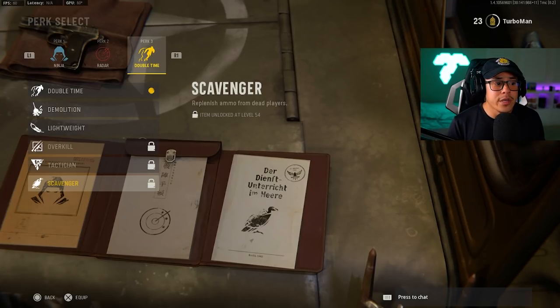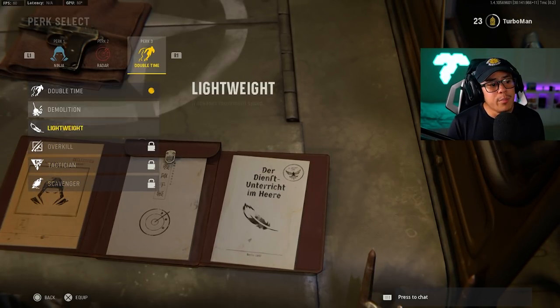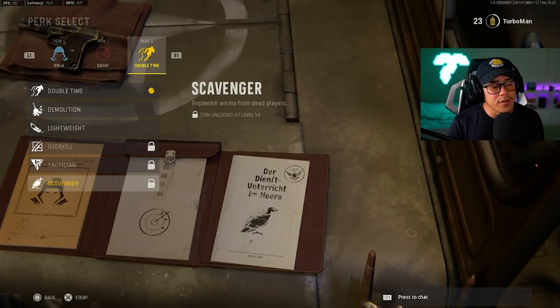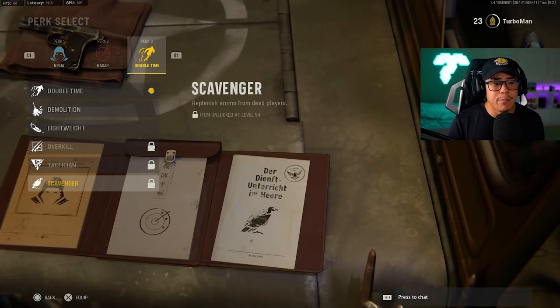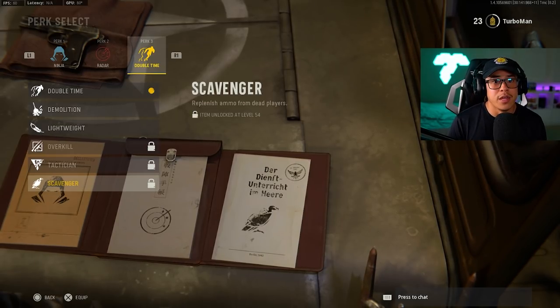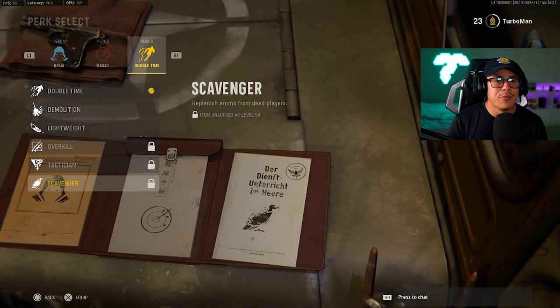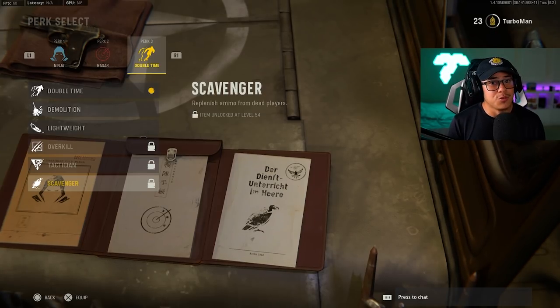In the perk 3 category, Double Time is going to be one of your only choices for a while, but the main thing you should grind for is the Scavenger perk. This is a basic Call of Duty perk that lets you replenish your ammo from enemies that have died. This is huge so you can stay on the same weapon without having to sacrifice a field upgrade slot like the ammo crate.